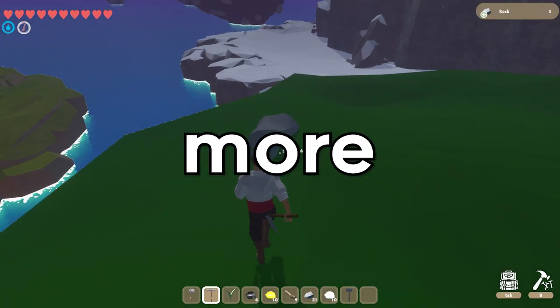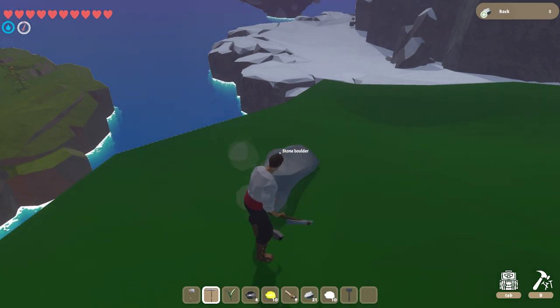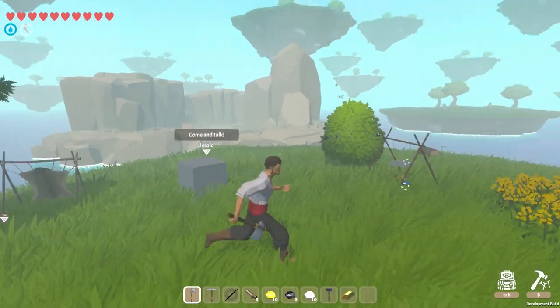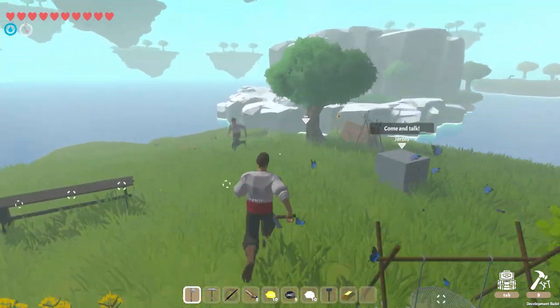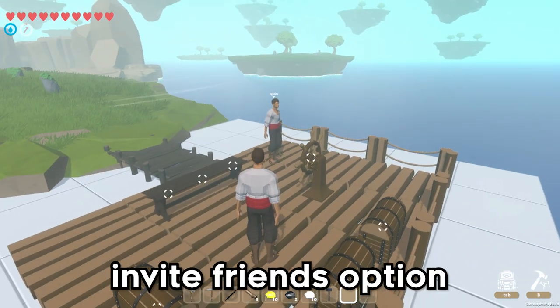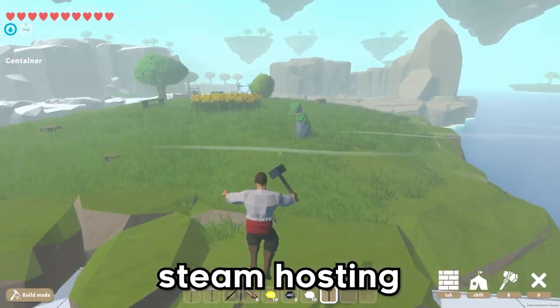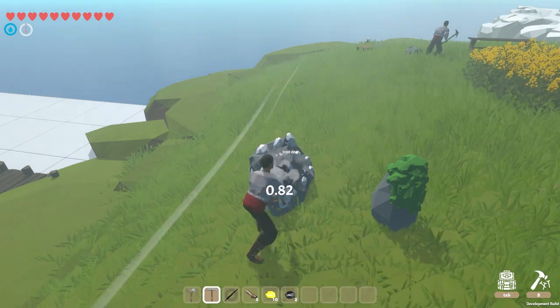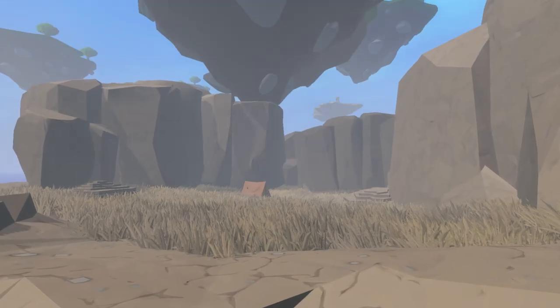I've added more and more multiplayer features. I need the ability to ping in every game — super useful to communicate with other players — so we got it. I also added chat, nametags, an invite friend option, Steam hosting, and more. It's already so fun to play with friends, even in these early stages. I'm so glad I decided to give multiplayer a try.